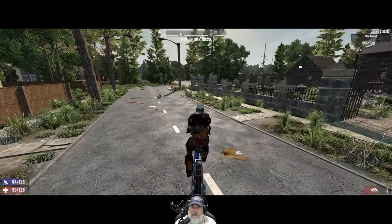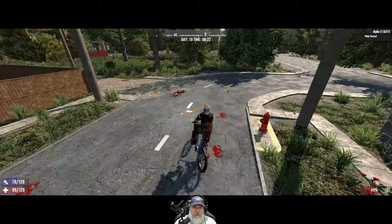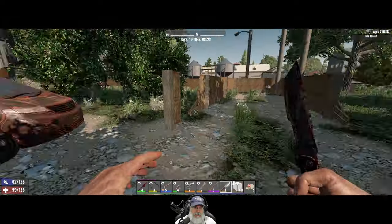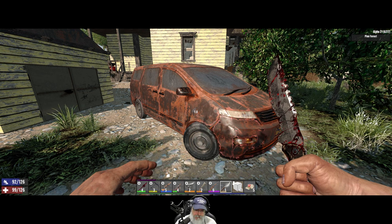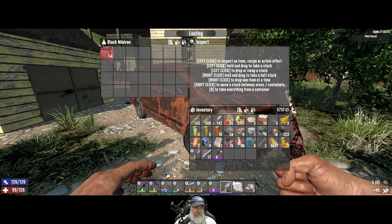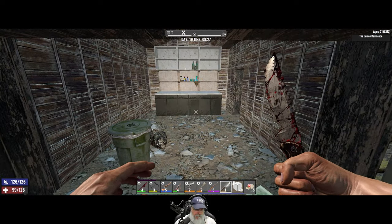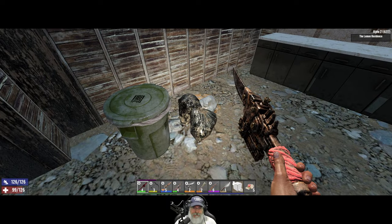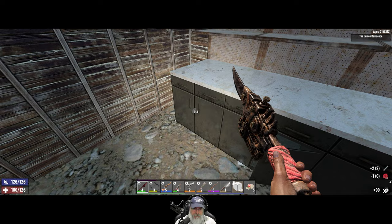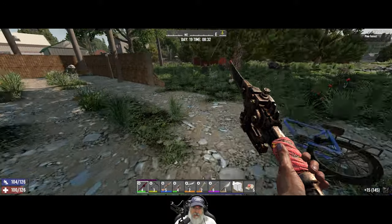That's a creepy looking house — I love it. Let's hit this automobile over here. I don't think I'm going to take either one of these items. When the time comes for us to get gas, we're going to go out to the desert and mine a bunch of oil shale.